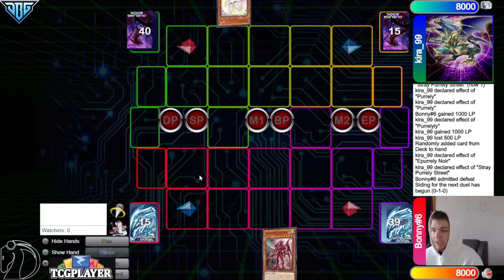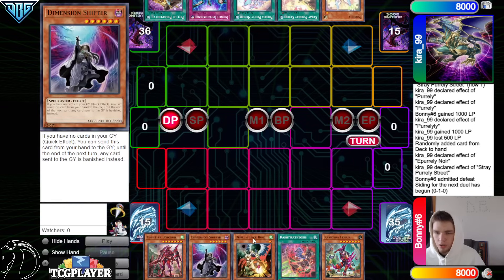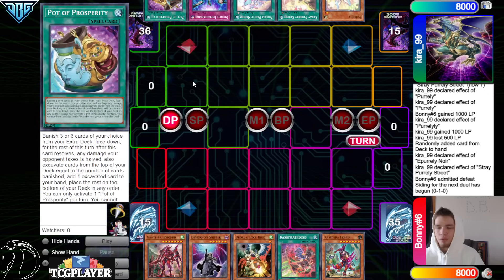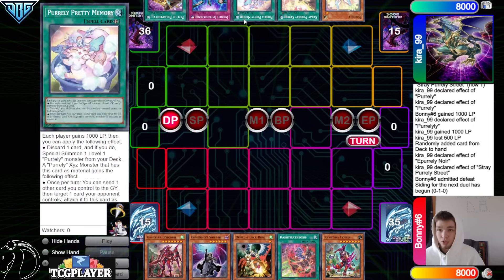We're going to see Cash go first. Bonnie has Unicorn, Shifter, Draw, Deosis, and Fenrir. They have Pearly, Street, Pretty, Imperm, Prosperity. So now sadly the Droll will conflict with the Shifter. Shifter is also not as good going first against this deck — it's a lot better when they go first.